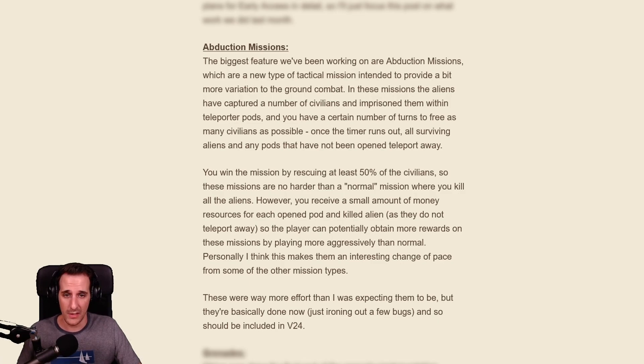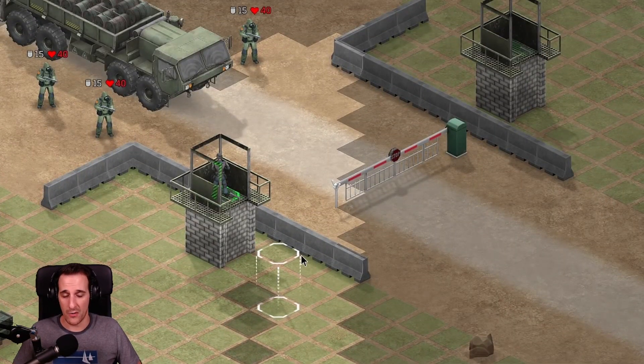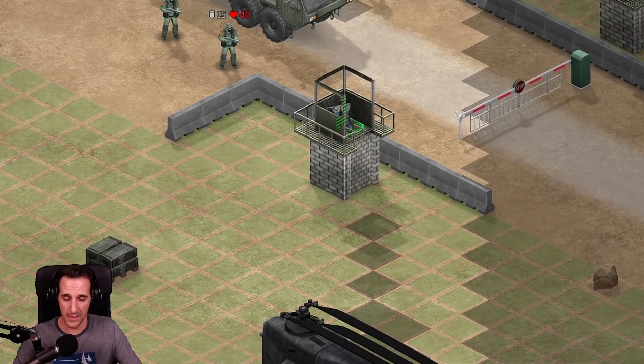Talking about new content, let's start with the Abduction missions. It's a new mission type that should be included in the upcoming version 24, but still is uncertain. In these missions your objective is to rescue civilians that were captured by the aliens. For each pod you open, an alien you kill, you get more money. So it sort of looks like we have a risk versus reward type of situation, whereas if you're playing more aggressively you might get a bigger payout. I'm all in for different mission types — it grants the game more variety and it's also great because it pushes the bar higher when it comes to replayability value.